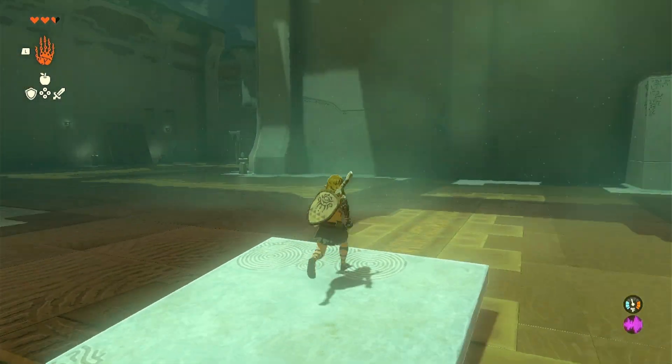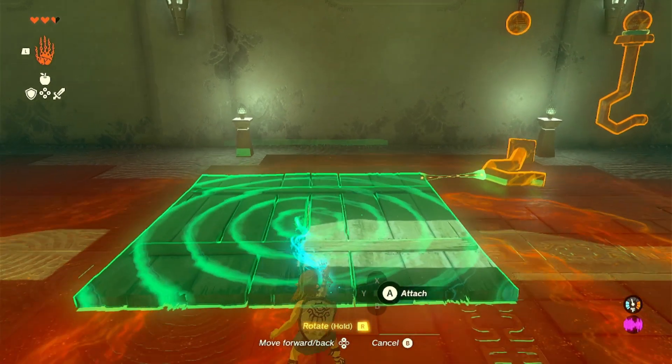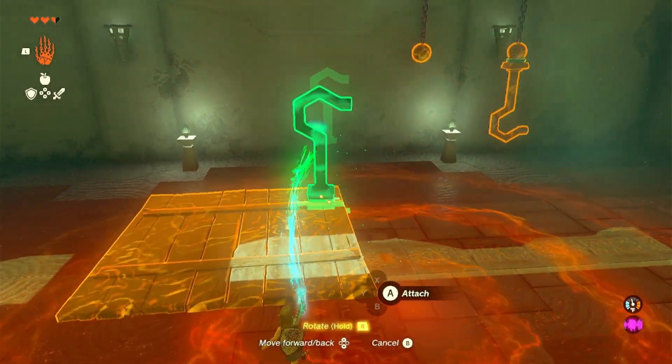Cross the bridge and head to your left. Here you'll see some supplies to build with. Rotate the slat of wood to lay flat on the ground, then attach the hook to the center.